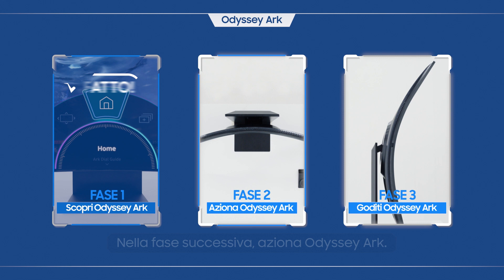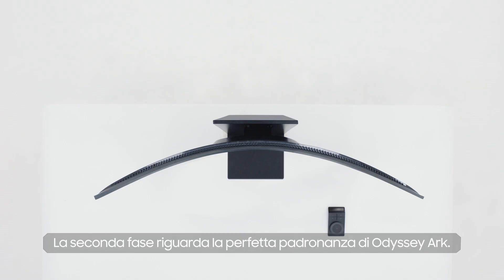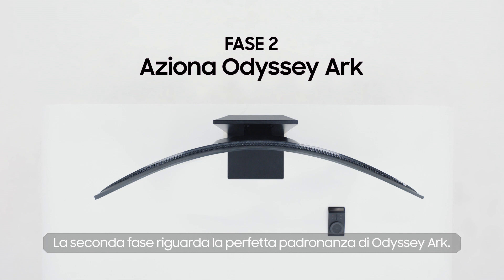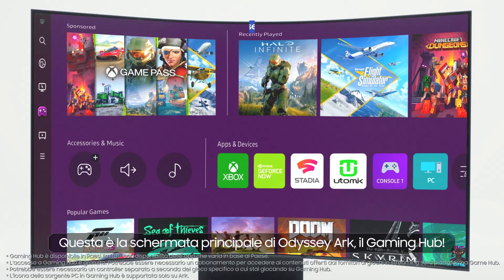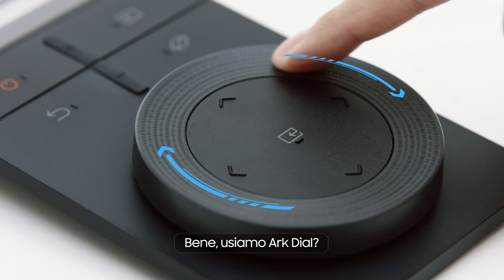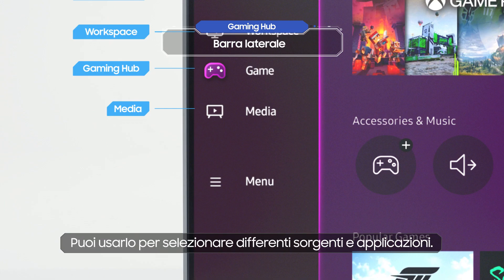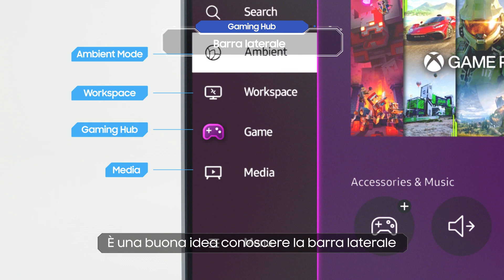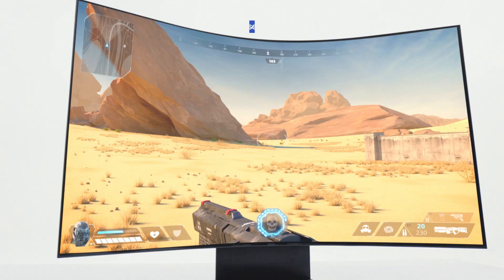Master Odyssey Ark in the next stage. Now it's your turn to become a master user of Odyssey Ark. Stage 2 is about completely mastering how to use the Odyssey Ark — are you up for the challenge? Try selecting Home on the menu. That's the Odyssey Ark's home screen, the Gaming Hub. Shall we play with the Ark Dial? You can use it to switch between different input devices. It's a good idea to get to know the side tab, which you can access from the Gaming Hub. Let's take a quick look at Ambient Mode. And now, it's game time!